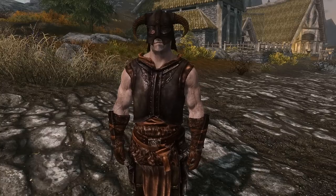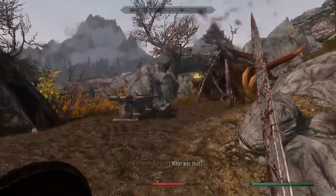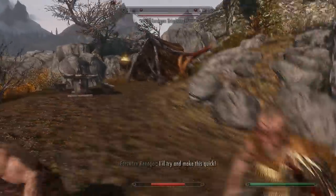The rest of the races follow a similar pattern. Nords are ferocious warriors that'll never surrender, and now their racial abilities give them increased Attack Bonus the lower their health gets. They also get a Last Stand ability that allows them to negate all incoming damage for a short amount of time.